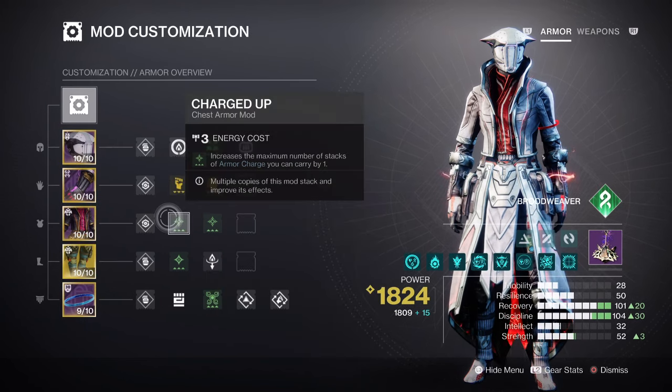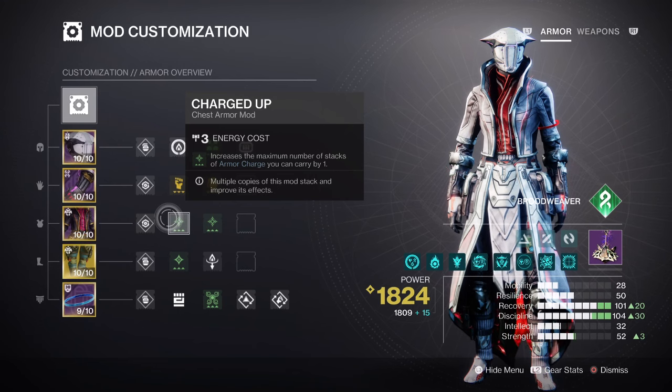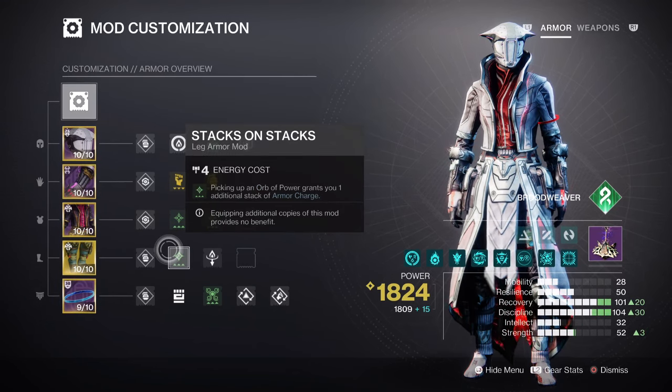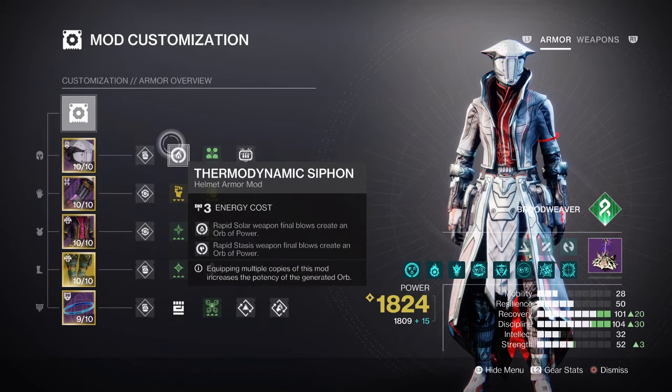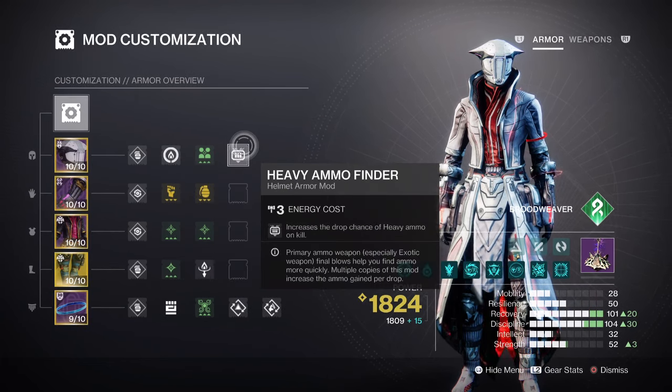For armor charges, Charge Up times 2 will give you a plus 1 to charge stacks, and you can also add Stacks on Stacks if you want to collect 2 Orbs of Power instead of 1. We also have the Solar Siphon or Thermodynamic mod to help with creating Orbs of Power via our chosen weapon, and Heavy Ammo Finder and Scavenger will be the last things to add to help with using our heavy more often.